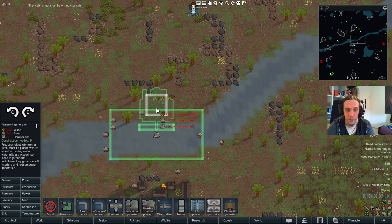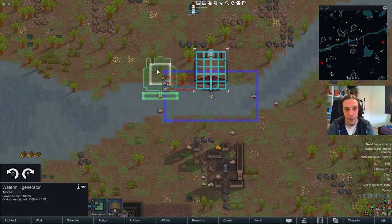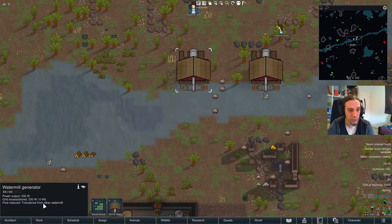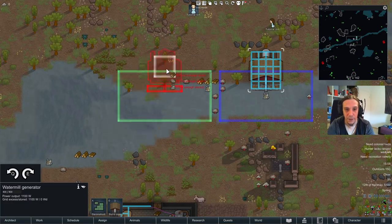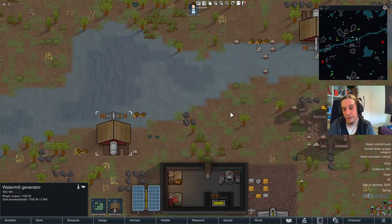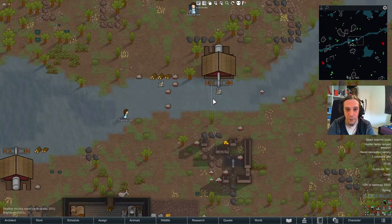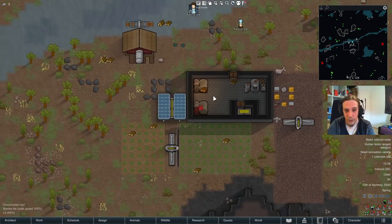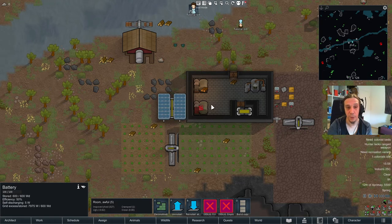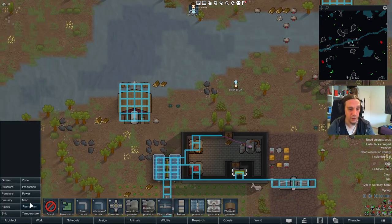The water mill is quite simple — you just need to hover over an area until it turns green, place it down, and then it produces a steady supply of 1100 watts. You can place a few more, but they should not overlap with each other because turbulence from other water mills is bad. They are limited in that you need to find a proper tile, but beyond that they are wonderful methods of power acquisition with no real troubles whatsoever. You will need to use waterproof conduits to run them through the water, because regular ones won't work.